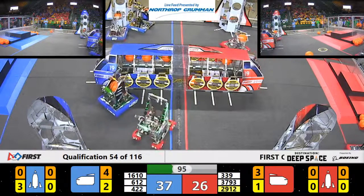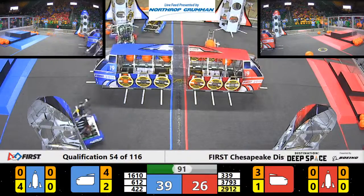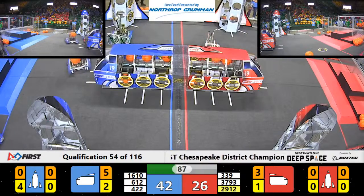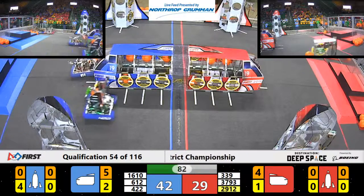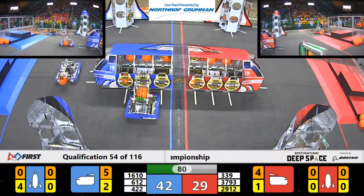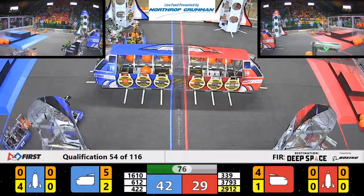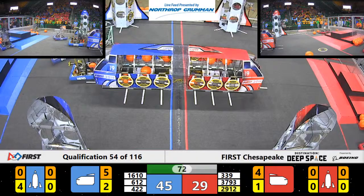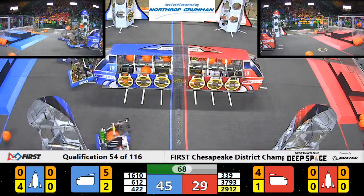But let's go check out what the Blue Alliance is doing. We've got the Blue Rocket Ship already with four hatch panels on — the lower and the mid-level of the Blue Rocket Ship. They're probably going to start adding some cargo. We've got 6-12 doing the front cargo for their cargo ship, while 4-2-2 just sunk another cargo into the cargo ship. 6-12 has cargo in the robot but it is not depositing the cargo into the cargo ship or into the Blue Rocket.